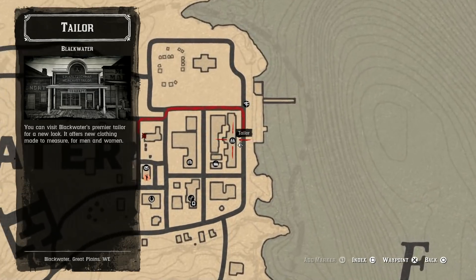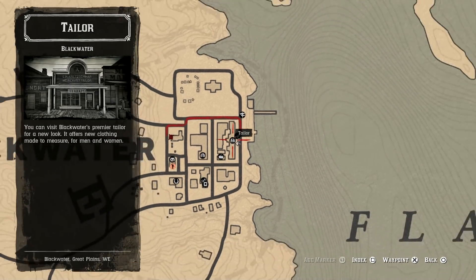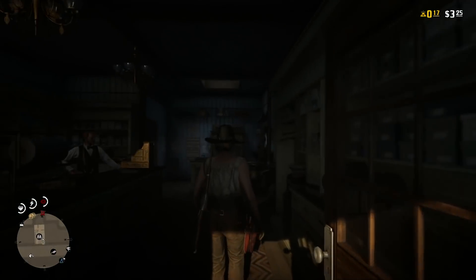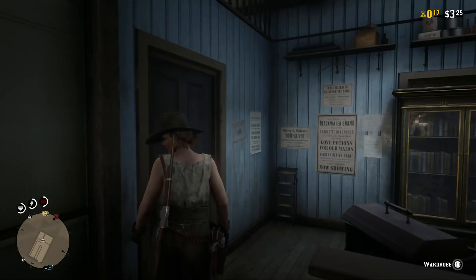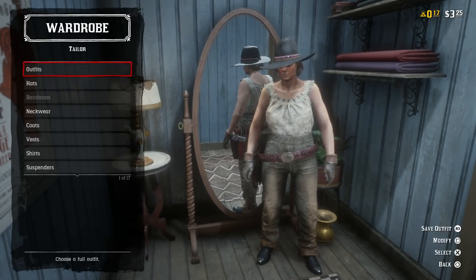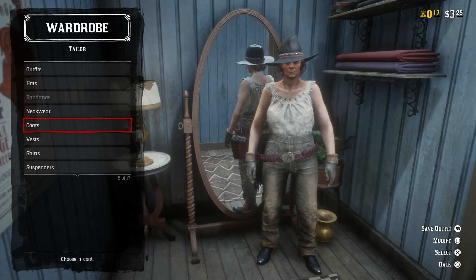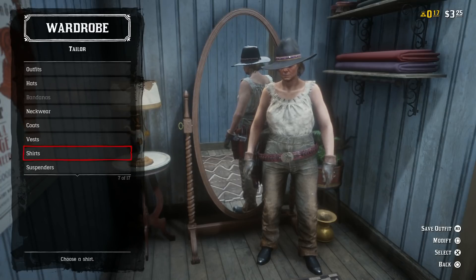To be able to do the clothing glitch, you are going to have to own a couple of items of clothing, but they don't cost a lot of money. Once you've brought yourself to one of these tailor locations, make your way into the clothing store and to the wardrobe at the back. You are going to need two shirts, a pair of gloves, and any vest.